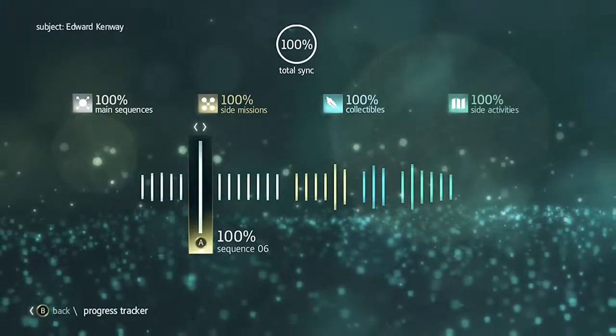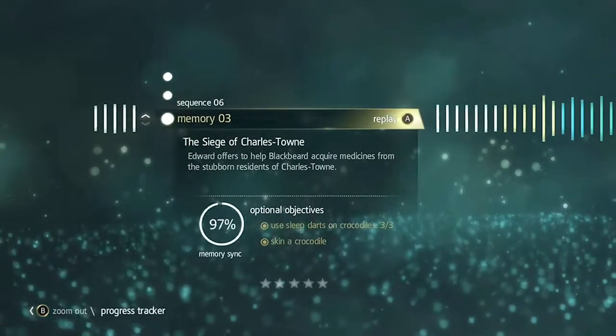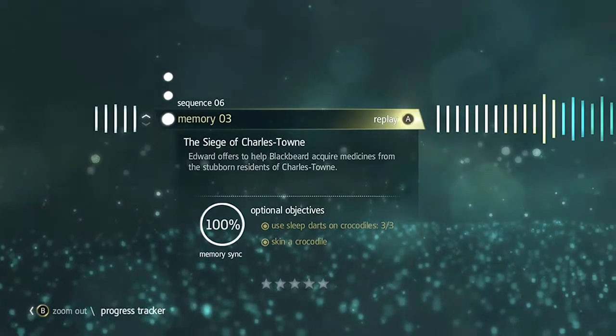Hey, this is Bastion with another full sync walkthrough for Assassin's Creed 4 Black Flag. This is Sequence 6, Memory 3, The Seas of Charlestown.